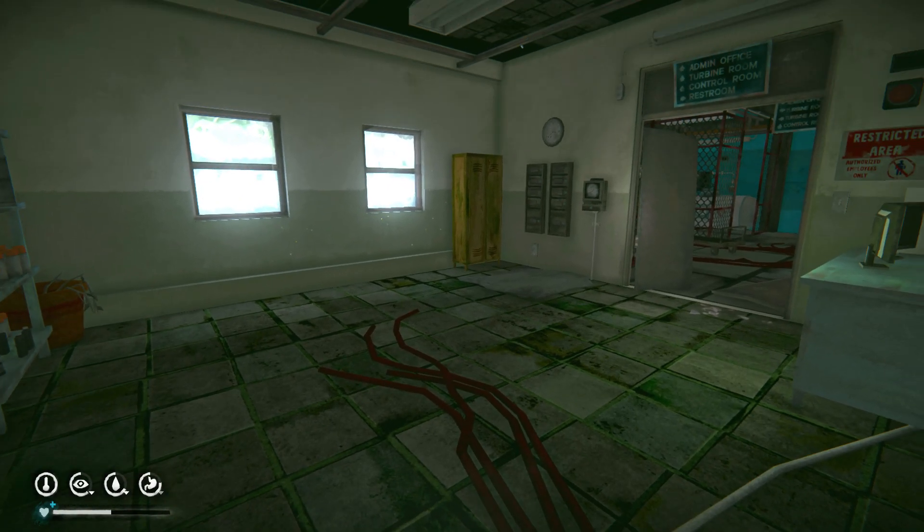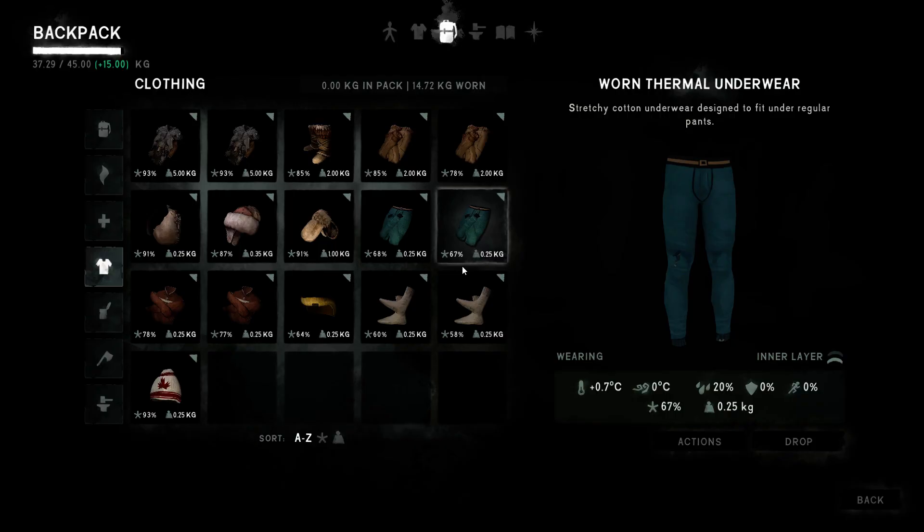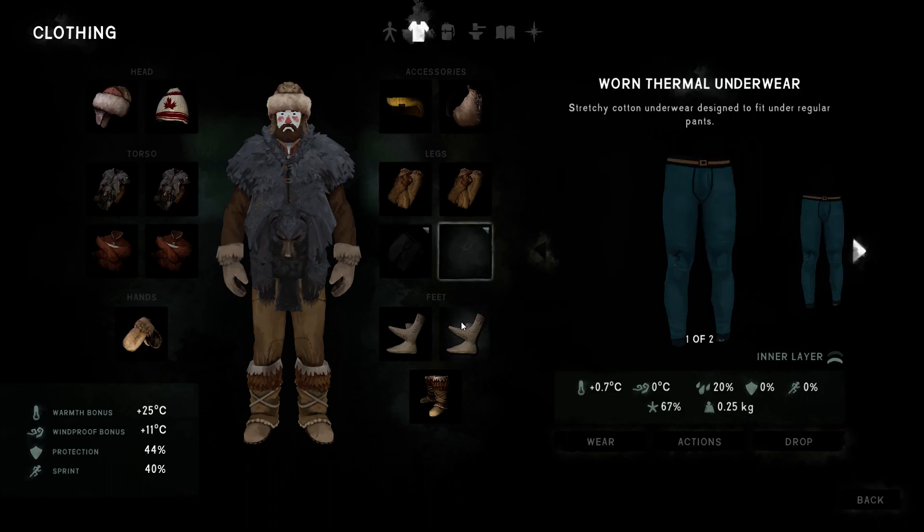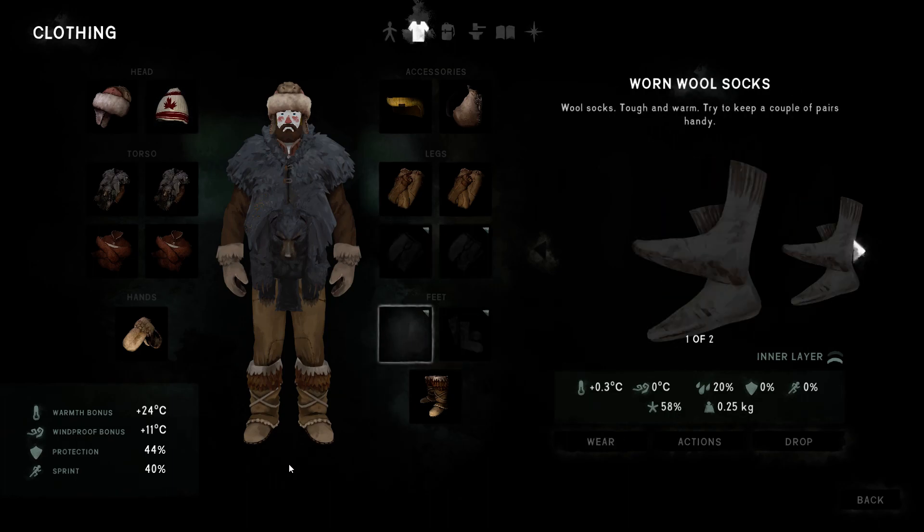You can also play with your condition: if you don't wear the clothes at all, you can let your condition drop to 50%, then drink three birch bark teas, take a full sleep, and your condition is back up while the clothes are still in good shape.